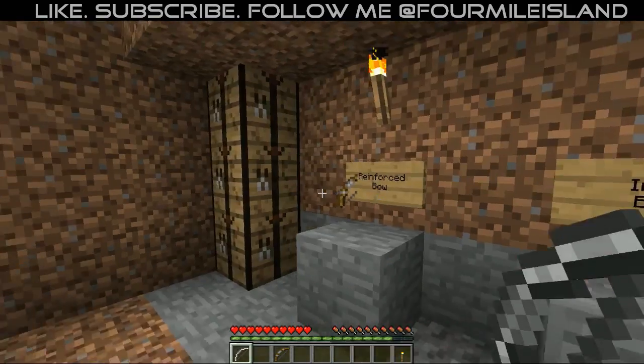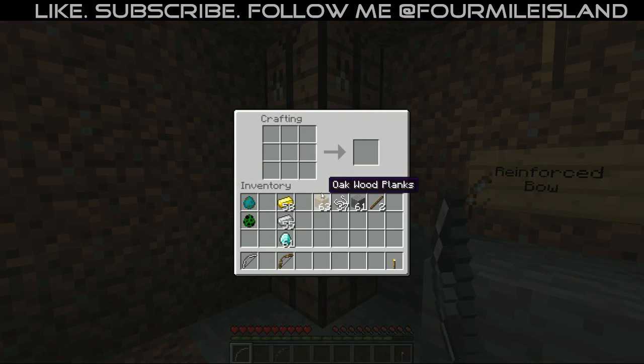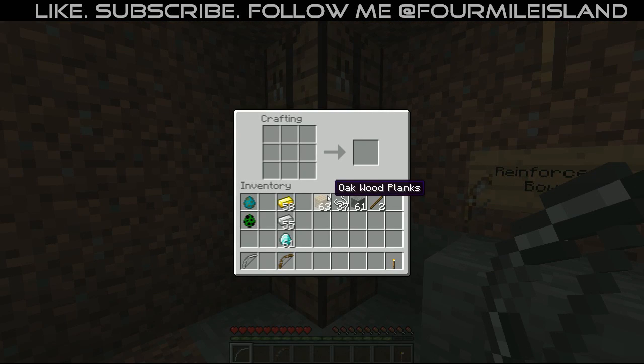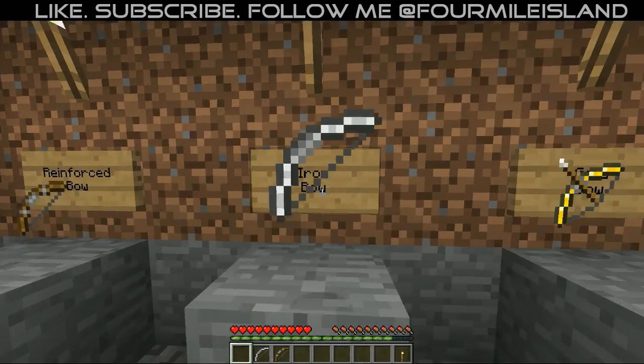Next up is the iron bow, which is a bow made out of iron. It is more durable, does a little bit more damage, and shoots a bit quicker than the normal wooden or reinforced bow. To make this, instead of sticks you use iron ingots and string to make your iron bow — which is as simple as that.